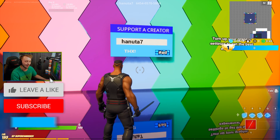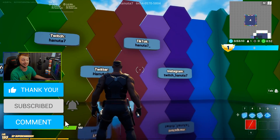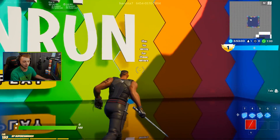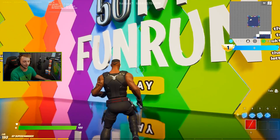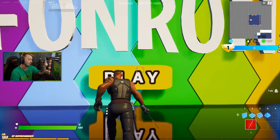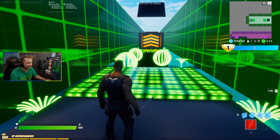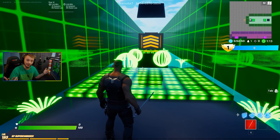This was made by Hanuda. There's the code and there are the socials: YouTube, Twitch, Twitter, TikTok, and Instagram. Thanks to Skittles for these cool fun letters — pretty cool, I like them a lot. But that's all we have for the starting room, so without further ado, let's smash the play button and begin this death run with a green theme.